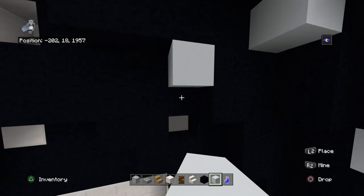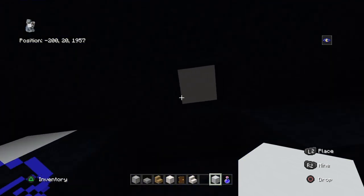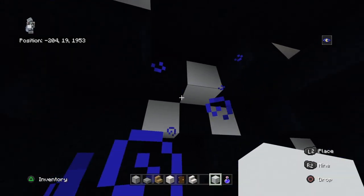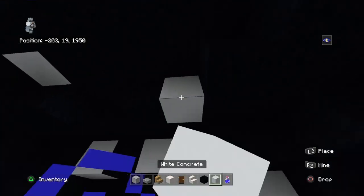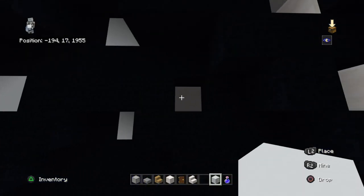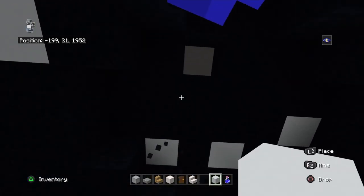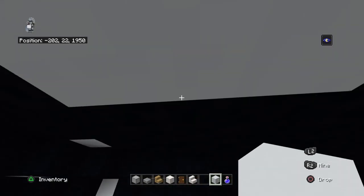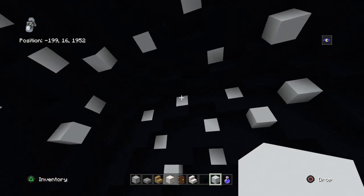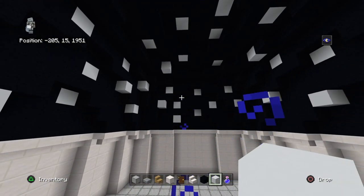Some areas will be harder to tell whether it's white concrete or quartz. Look at the outsides and center — white concrete has basically no texture, while quartz has a line and a little bit of texture. I'd remove any stars that look too clustered. You might want more stars or less; I'd probably add a little more than what I have here.